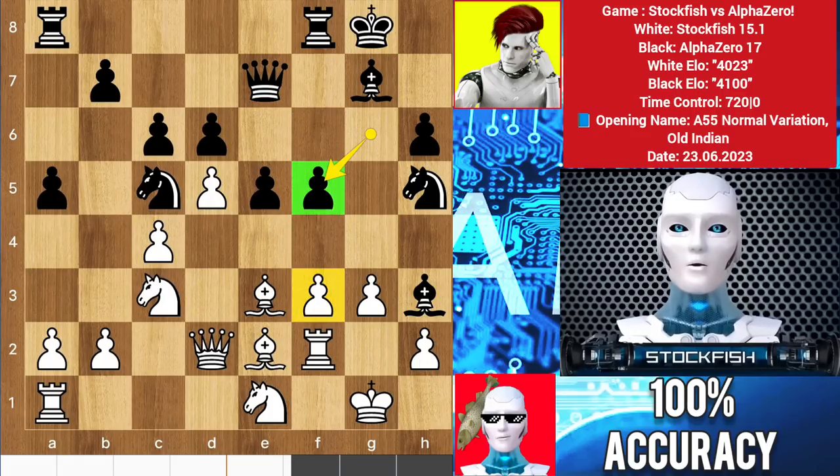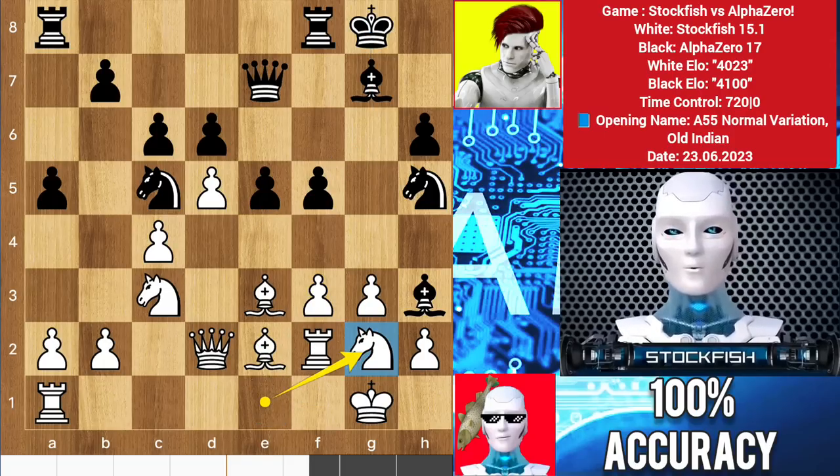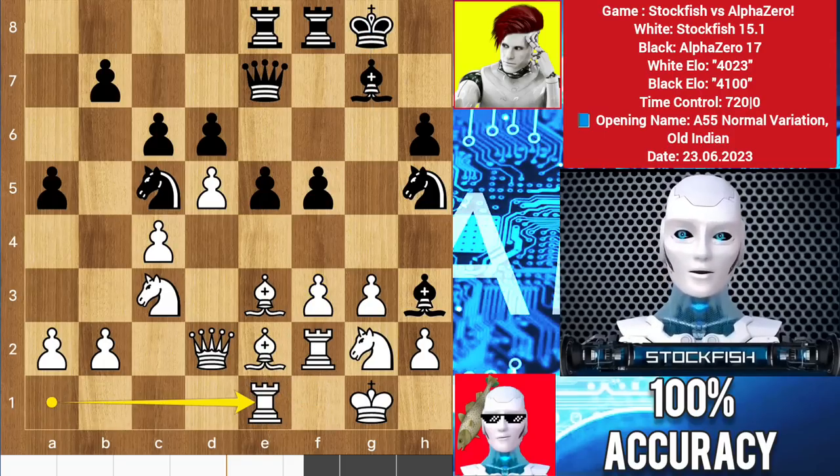He takes f5, pawn captures f5, he captured it with the pawn to open up the g-file, which is better than opening up the f-file because the pawn is well supported by my pieces and I can also push the pawn if necessary. We have knight g2, rook e1, a4, bishop d1 to target the pawn with two pieces.